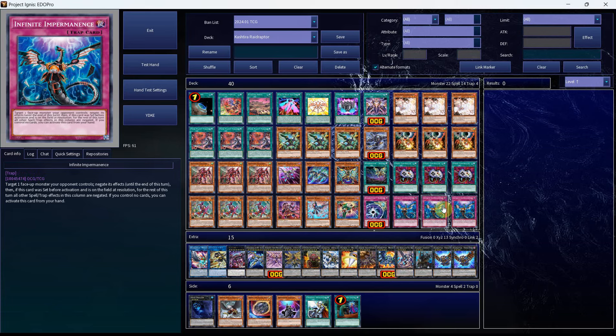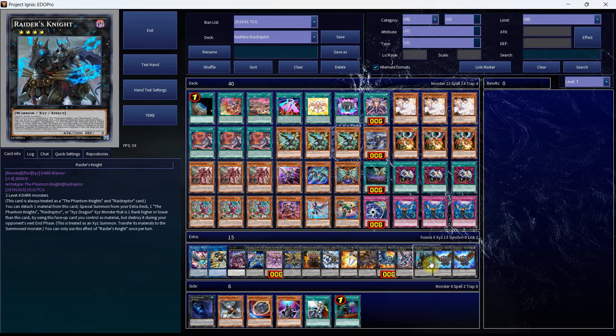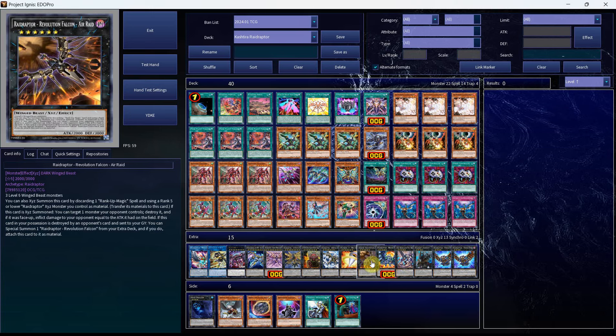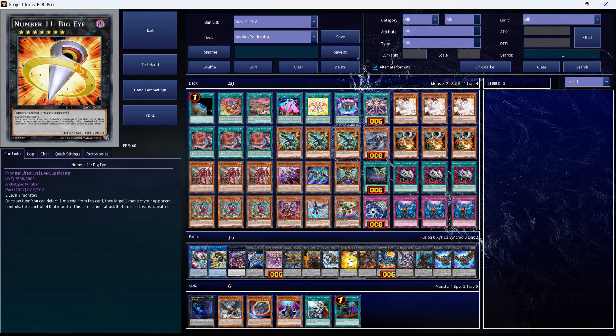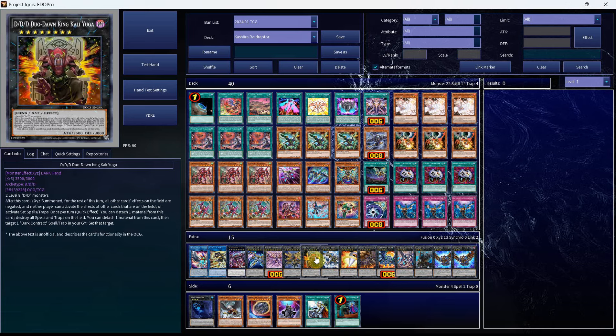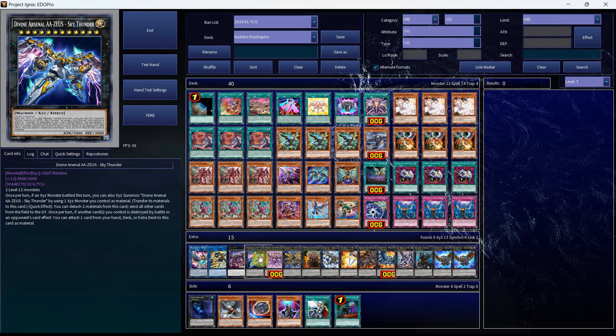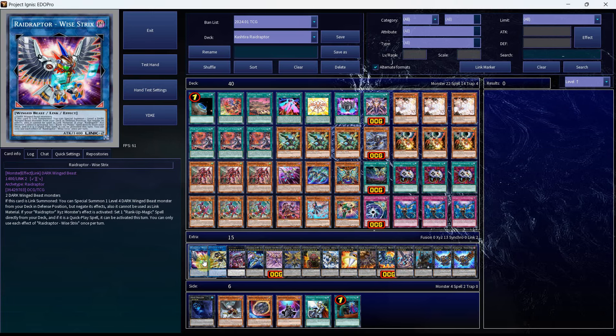We then have the 3 Impermanence, the 2 Force Strix, the 1 Raider's Knight, the 1 Arc Rebellion, the 1 Brave Strix, the 1 Air Raid, the 1 copy of Big Eye, the 1 copy of Arsenal Falcon, Kali Yuga, the Ultimate Falcon, Rebellion Falcon, Zeus, Typhon, SP Little Knight, and Y-Strix to round out the deck profile.